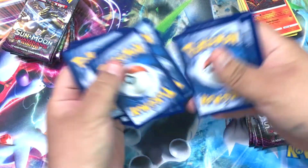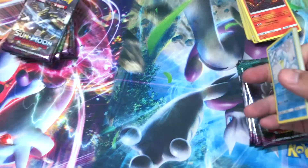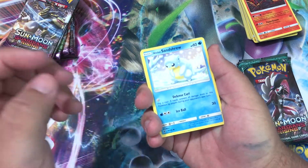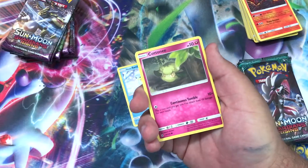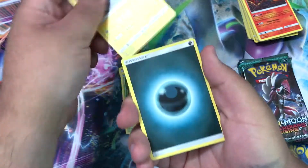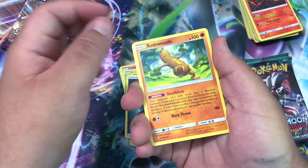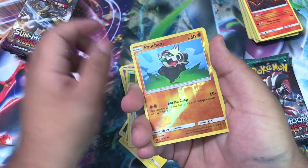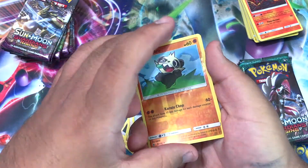Yeah, it's really hot out right now so definitely sticking to some chairs. Now we got an Alolan Sandshrew, a Cottonee, Bellsprout, Litten, Alolan Geodude, Psychic Energy, Sudowoodo, a Mallow trainer, Energy Recycler, reverse is a Pancham, and our rare is Oricorio.